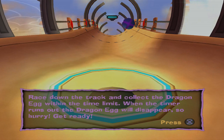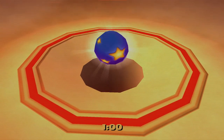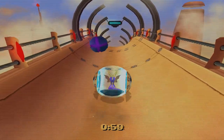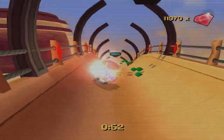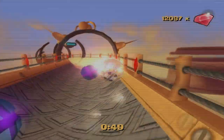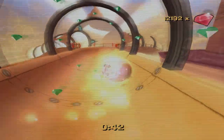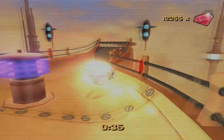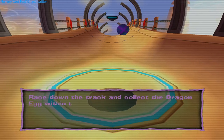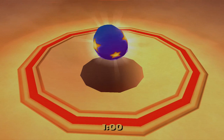Race down the track and collect the dragon egg within the time limit. That's a Sergeant Bird egg, really? Circle is boost, square is brake, for whatever silly reason - that's confusing. But you actually have to hold up, otherwise you don't actually gain the boost. That way opens up at some point I'm pretty sure. Because the game didn't auto-lock us onto those, we died. That's stupid.